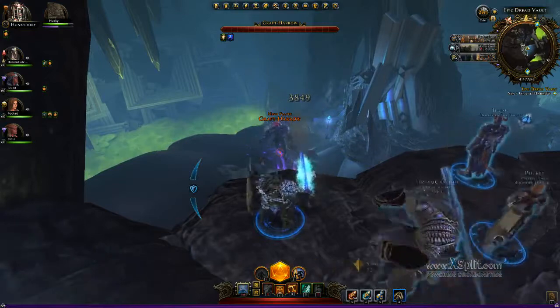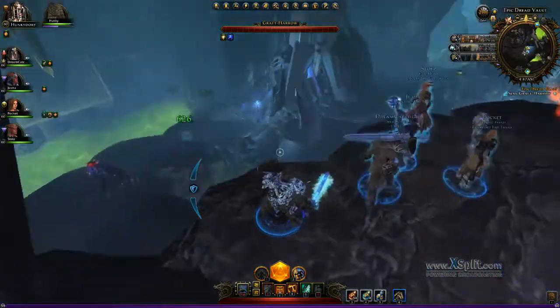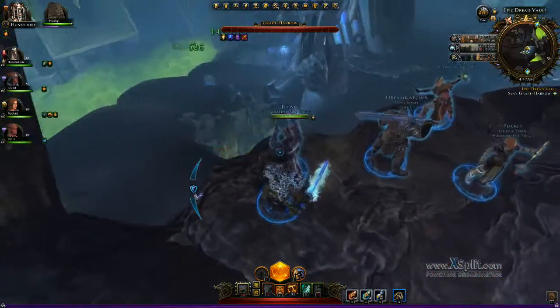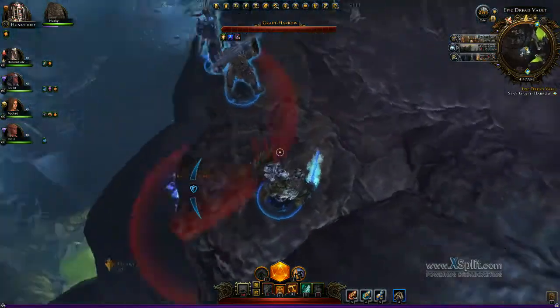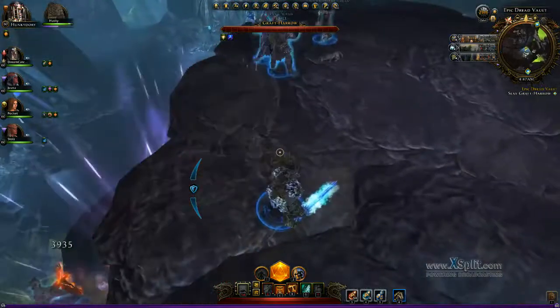At this point in the fight we position everyone on the ledge, and I spam tab to try to get aggro on the boss. Once the boss gets up here, he'll basically position himself underneath the rock, which makes the fight very easy.